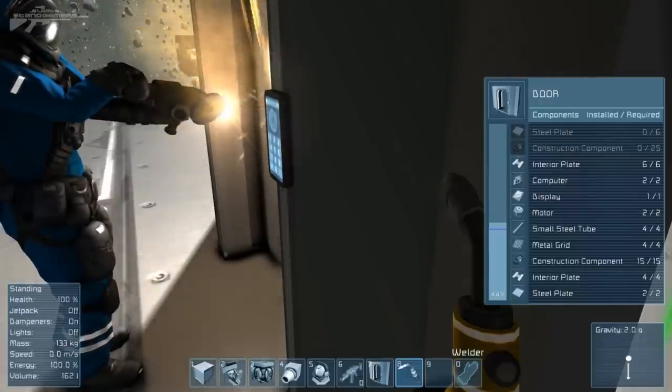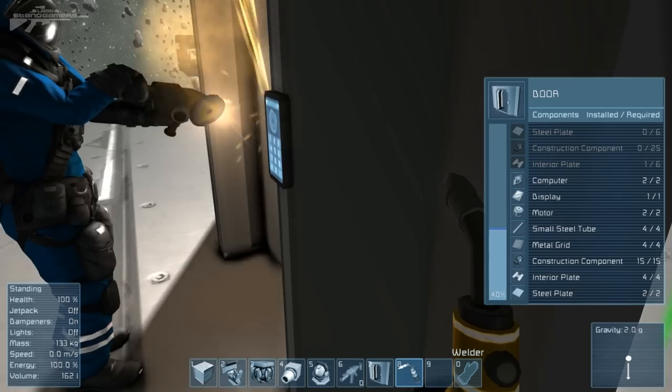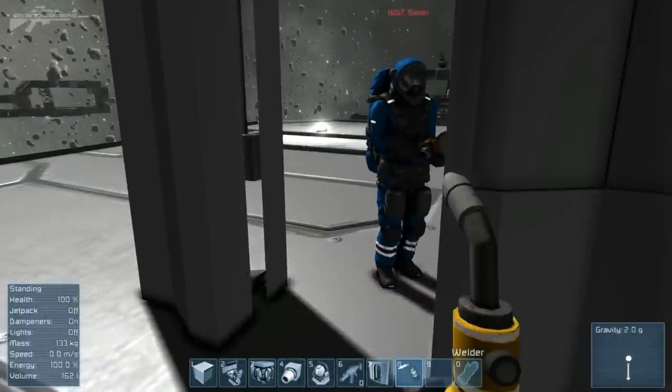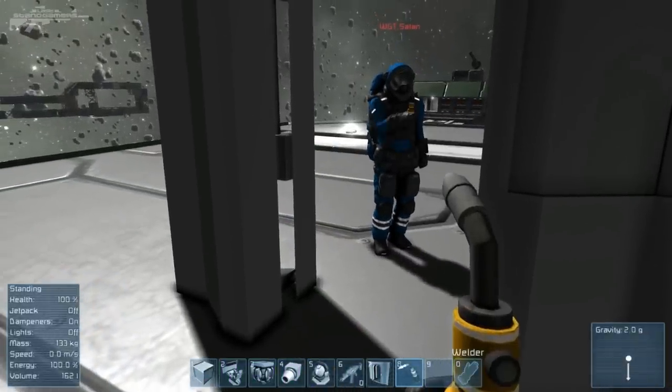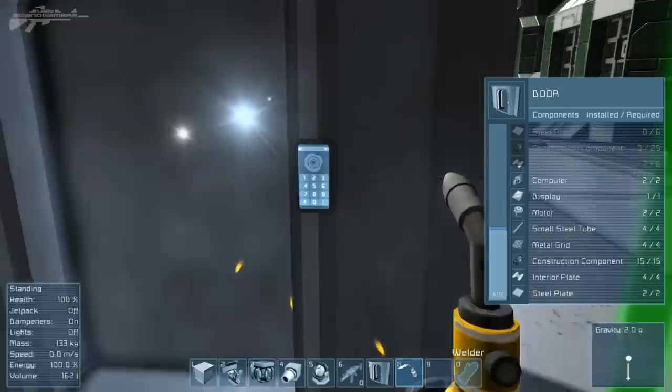We can see we're losing the construction components — losing the interior plates — and we're nearly below that mark. So the door is now open for him to go in. But if he welds that back up, he can actually set the ownership to himself. So just weld it up a little bit.